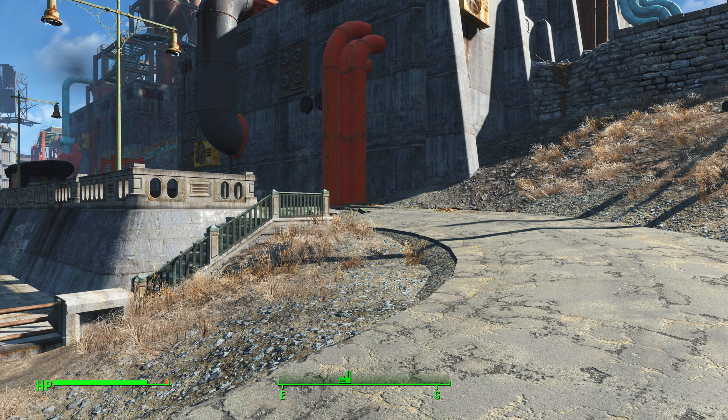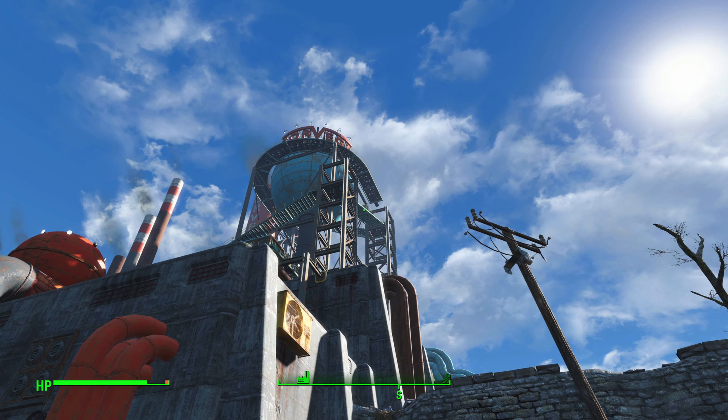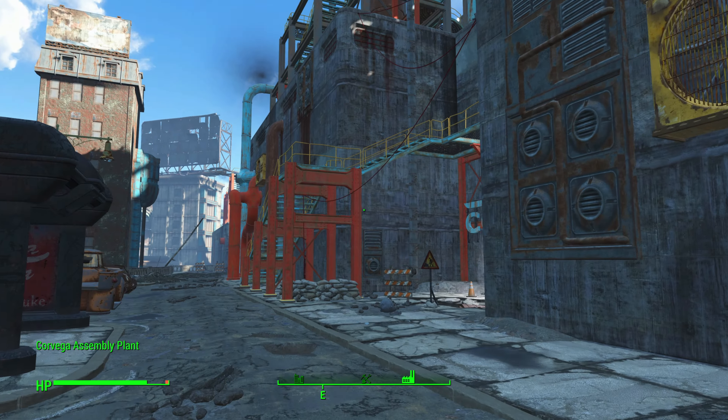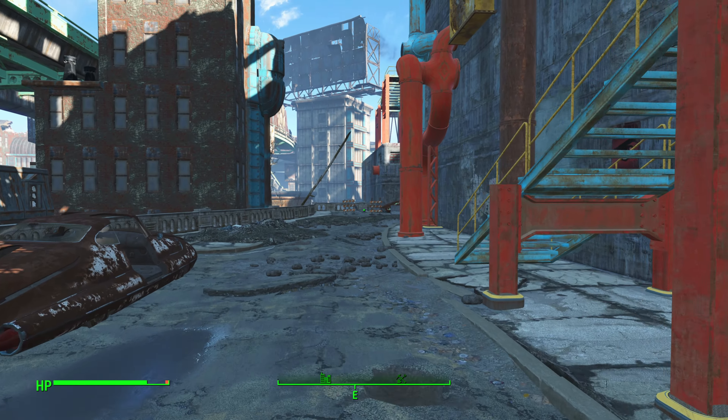Once you make it to the entrance, what we want to do is effectively go to that very platform over there — the one at the very top — and that is where the bobblehead is. Instead of going through the assembly plant, we will use these stair railings to go outside and around the plant.